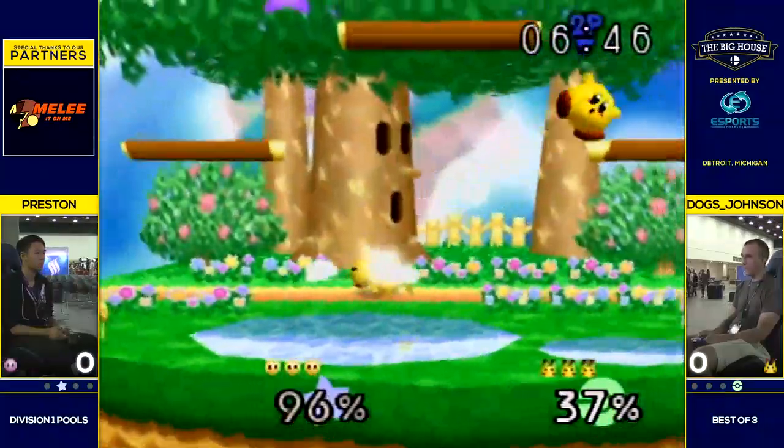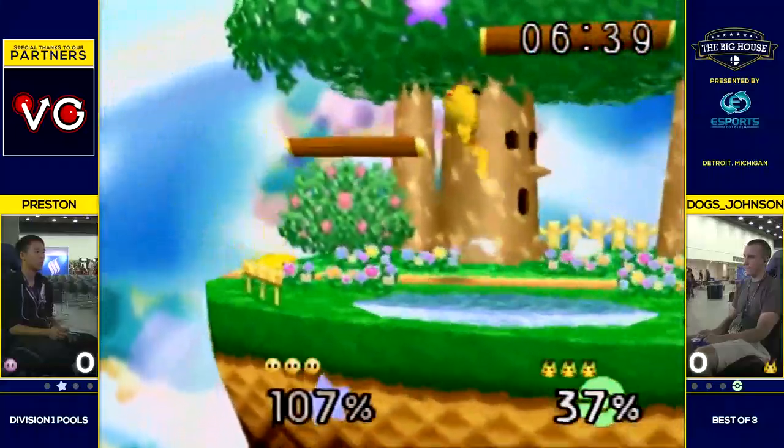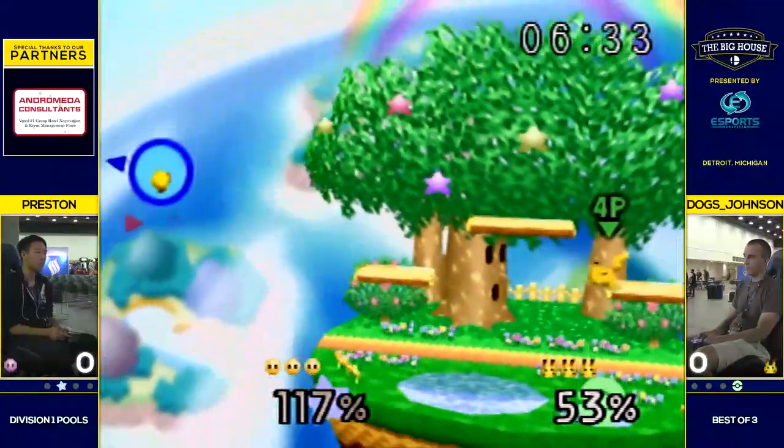In that situation as Pikachu, you're kind of stuck between a rock and a hard place. You're either getting your shield broken or you're getting forward smashed. You're getting hit either way — but one leads to damage and the other leads to a lot more damage.